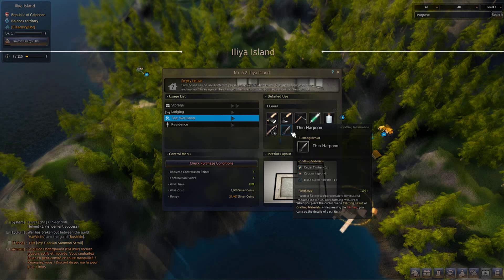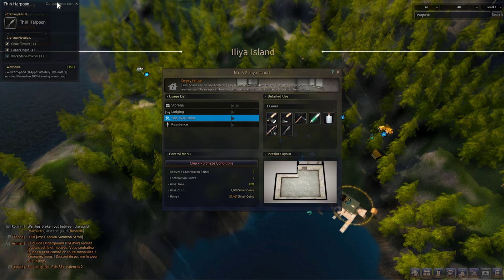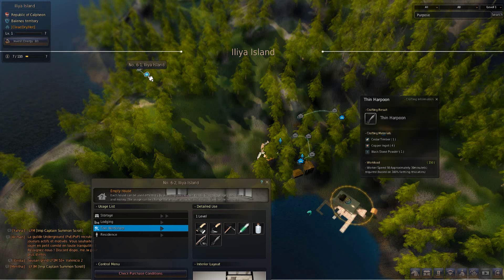It's worth noting that not all tools workshops in the world actually allow you to craft harpoons — normally just fishing rods — but the ones near the ocean, usually at seaside towns, do. The materials for a thin harpoon are one cedar timber, four copper ingots, and one blackstone powder. This isn't going to set you back much; you're looking at spending five contribution points on the building to craft this, and then a few K of silver to get it going.